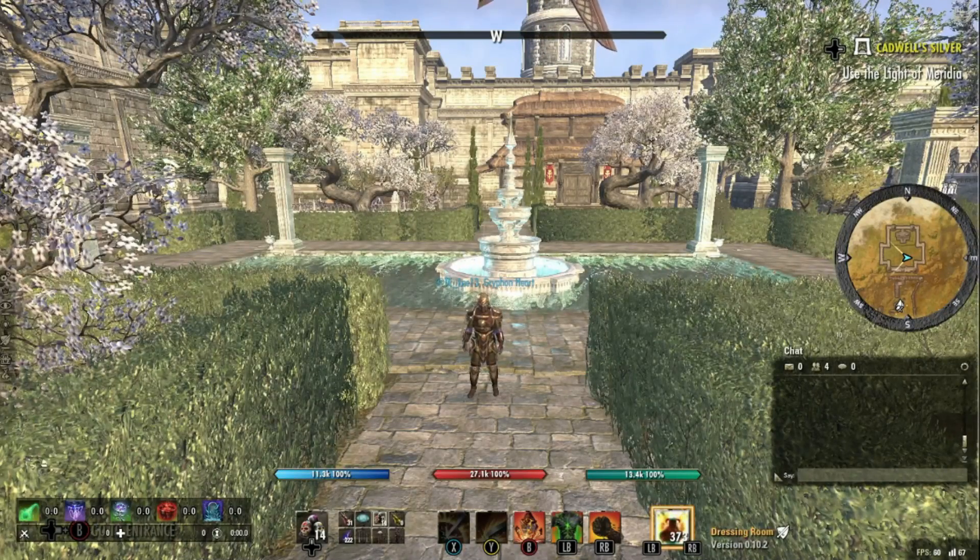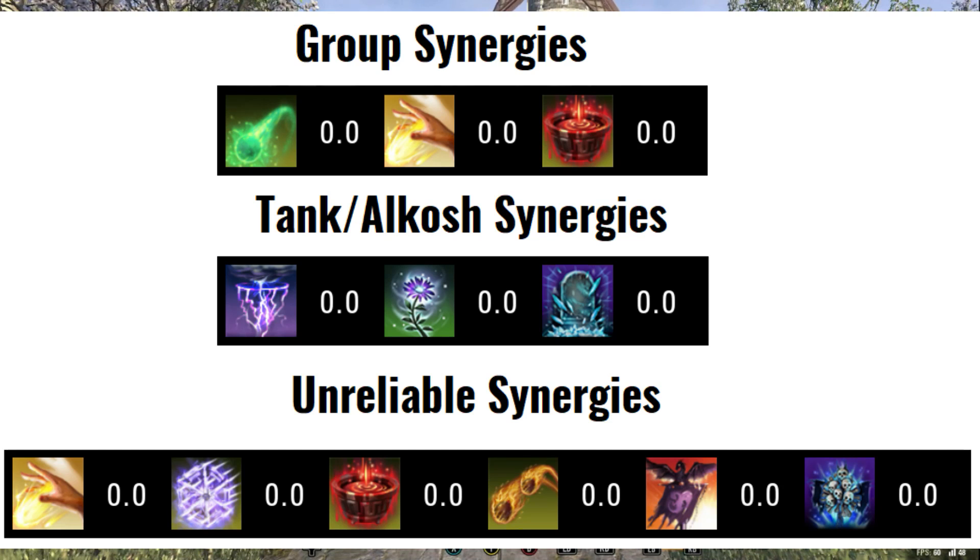You will need to set up your group quite effectively if you want good Alkosh uptime. You can use one type of each synergy every 20 seconds, so you need a variety of synergies available. Members of your group should only use group-based synergies and not steal synergies needed for Alkosh. Group synergies include Combustion from Orbs, Blood Funnel from Altar, and Purify from Ritual. Alkosh-only synergies should be: Conduit provided by a Sorcerer's Liquid Lightning, Grave Robber provided by a Necromancer's Unnerving Boneyard, and Harvest from a Warden's Healing Seed. To maintain Alkosh you essentially need Combustion, provided by all Magicka DDs from Mystic Orbs as part of their rotation and from healers as well.